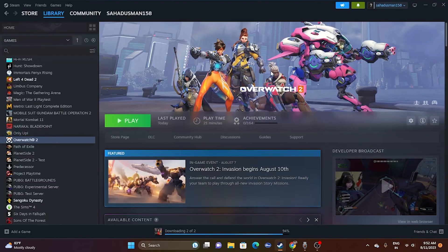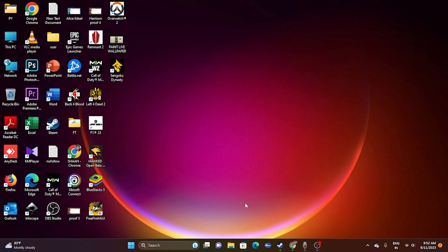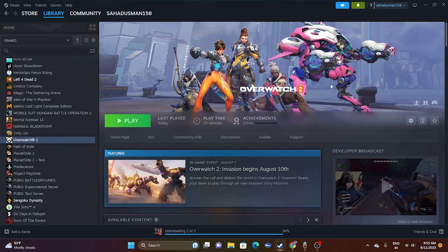The last resort is to uninstall and reinstall the game. Right-click the game in Steam, go to Manage, and uninstall. When reinstalling, do not install it back to the same drive — if you uninstalled from D:, try installing to C: or E: instead. These are all the possible workarounds for issues with Overwatch 2. I hope this video is helpful. Don't forget to subscribe and click the bell icon. See you soon — peace out!